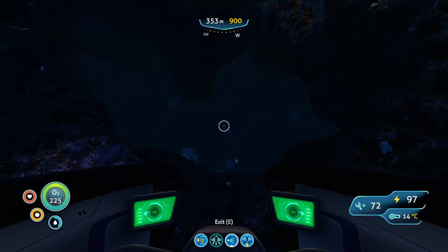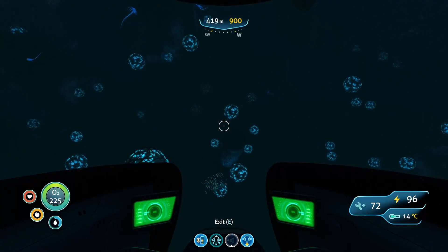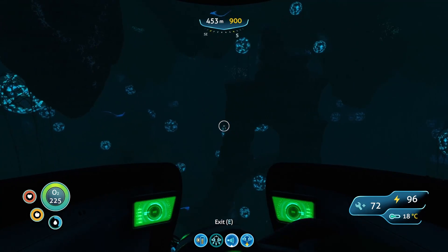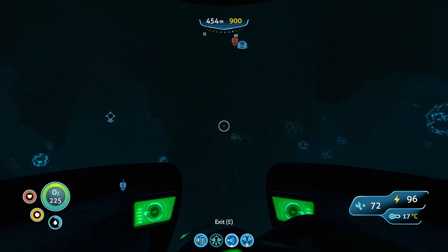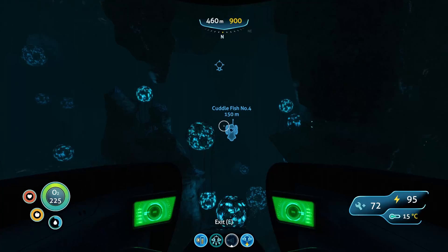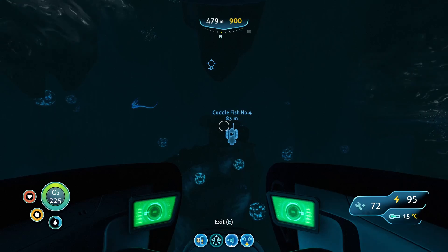And you just want to head on down this hole into the deep Grand Reef. And once down here, you're going to want to straighten on up, and then turn around until you're north. As you can see, there's our crab squid to the right — poor bastard's got the carb bacteria.